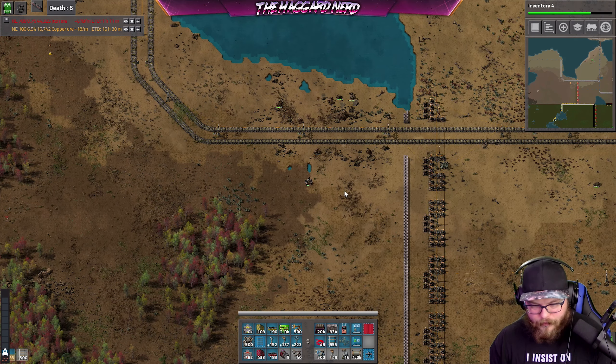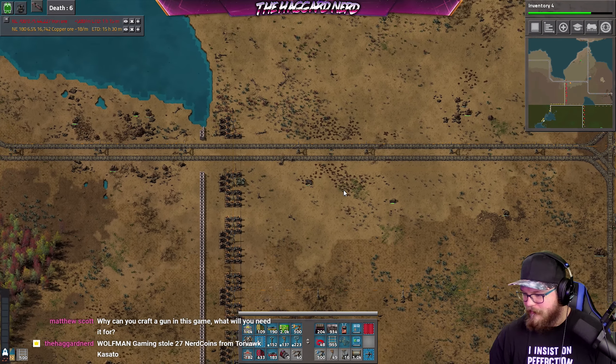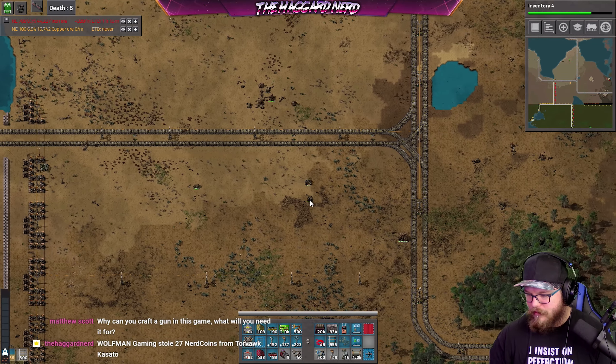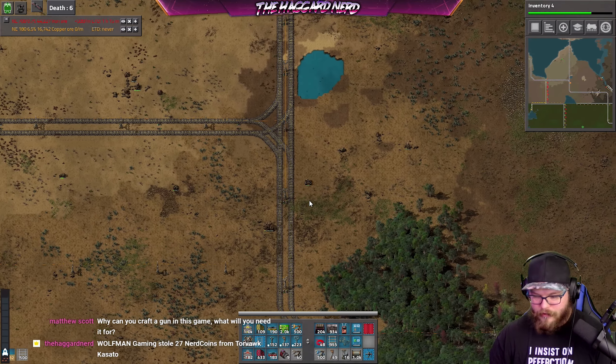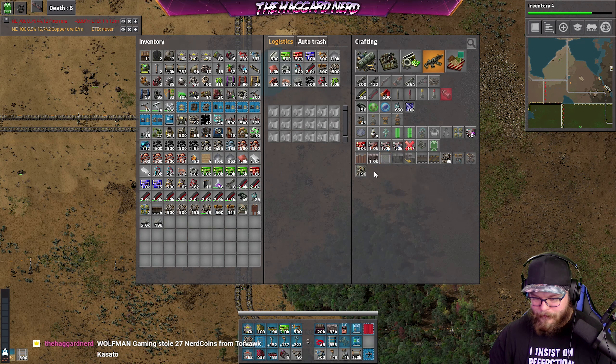Oh, ran into the water — need to put landfill there. You can craft a gun, you can craft tanks, artillery wagons, you can do turrets. I don't know, I'm not right next to any right now, but as I go down you'll see that I have walls with defenses — they have turrets and stuff near them. Like right here, that's a line of turrets — these are all turrets.